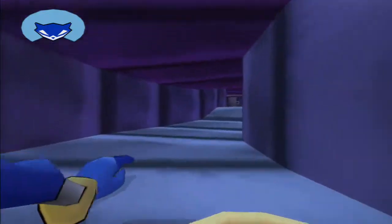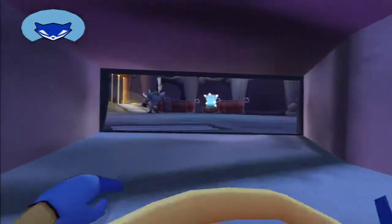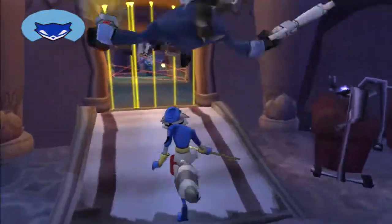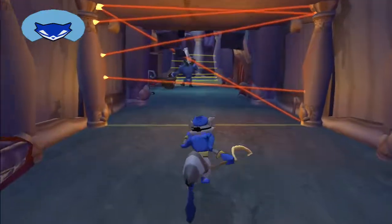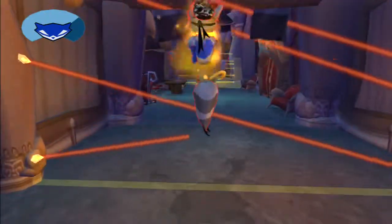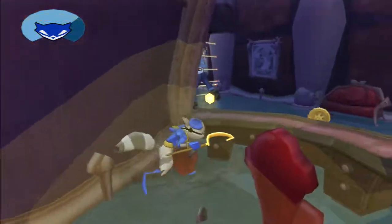This air vent leads into Dimitri's nightclub. Hit the circle button to crawl inside. In order to shut down those yellow lasers, you'll need to take out that guard. That sneak attack slam move only works on guards who haven't seen you. Wait until this guy turns his back, and then let him have it.